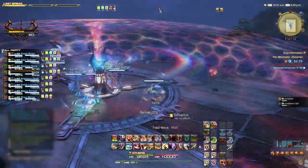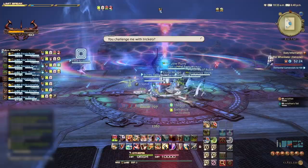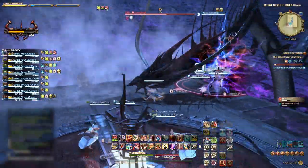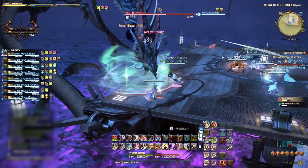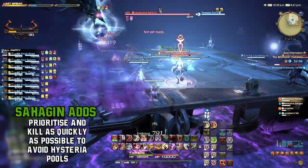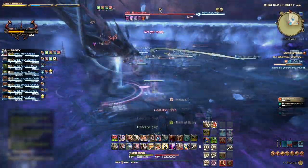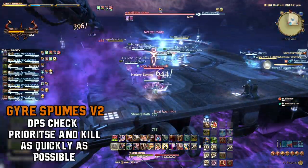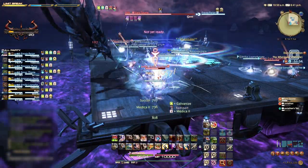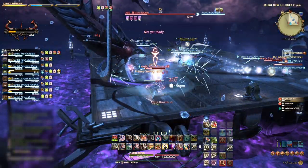Leviathan will start this phase with a body slam. With no barriers to stop us falling off the edge, we now need to ensure we are positioned correctly to avoid being knocked off the platform and killed. The main tank needs to resume their normal position and the party needs to keep up damage until more Sahagin adds spawn. Prioritise these as before and kill them as quickly as possible, whilst dodging all of Leviathan's previously mentioned abilities. After a short while, further Gyrus Spumes will spawn and we deal with these in the same manner as phase one. Be mindful that depending on your damage output, Leviathan can disappear, either Spinning Dive or body slam, so make sure to position yourself well and keep up time on the Gyrus Spumes as and when you can.